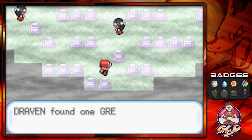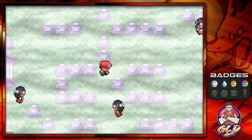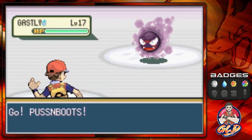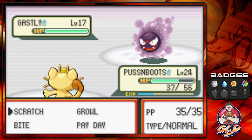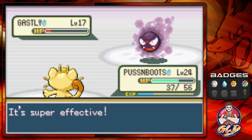We found ourselves a Great Ball — that could be useful. Getting attacked by a wild Pokemon, and look at that, we found ourselves a Ghastly. Bite attack — now many of you guys are wondering what are you doing right now?